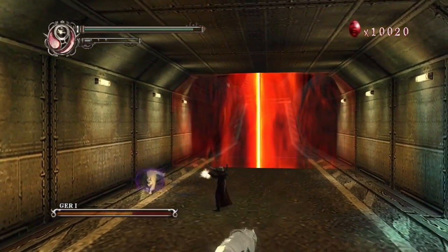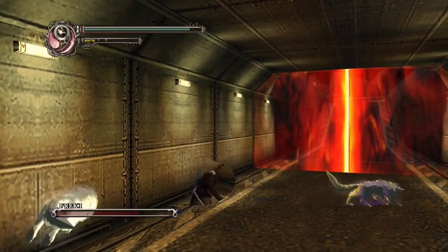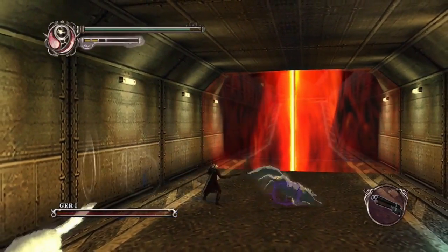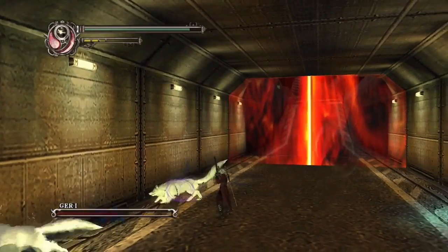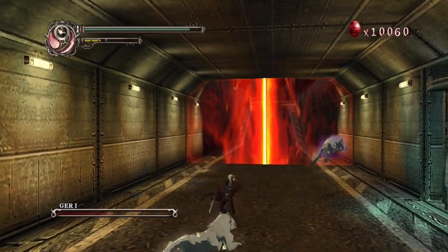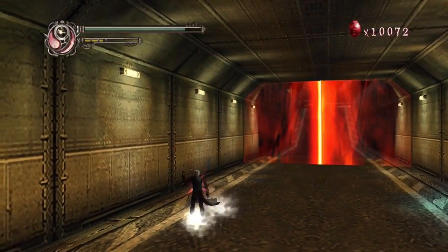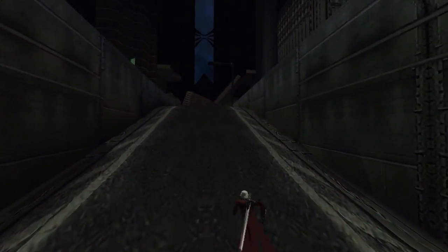These two wolves will just hop around, sometimes trying to attack. You can shoot them — the shotgun's actually really handy for these wolves, especially when you're up close. And there we go. These wolves are friends with some big skeleton dude. He is the closest thing we get to Neo-Angelo or Vergil in this game.